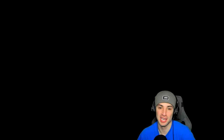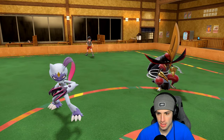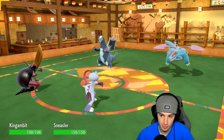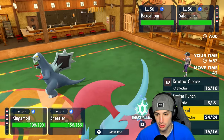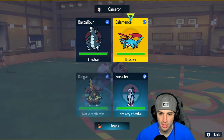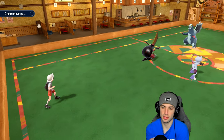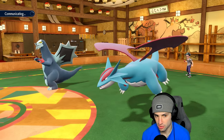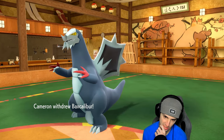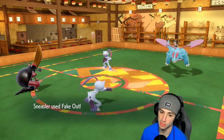They end up leading Salamence — we get that nice Defiant boost from Intimidate. I could Coach up here for the defense boost, or I could fake out and attack the Salamence slot. I'm going to Fake Out the Baxcalibur and attack the Salamence. That's my turn-one play — reading out what they want to do. They might swap on the Defiant boost. Baxcalibur protects because Steel typing is staring them down. They withdraw Baxcalibur and go into their own Sneasler — Focus Sash gets broken, which is great.